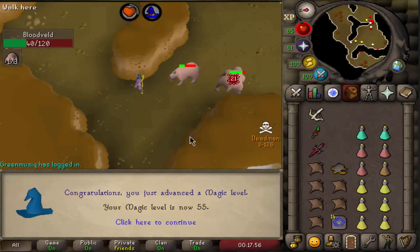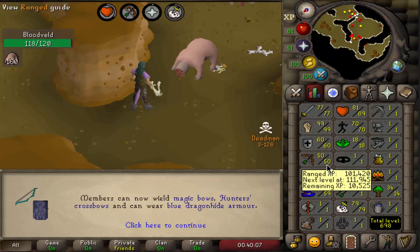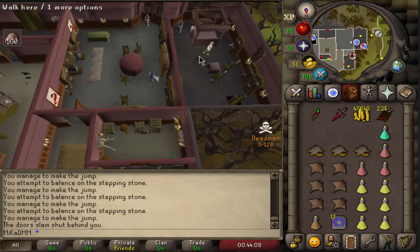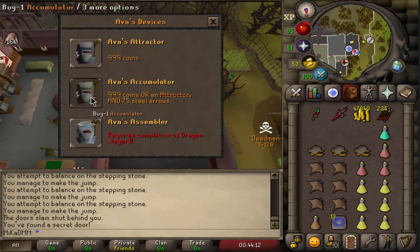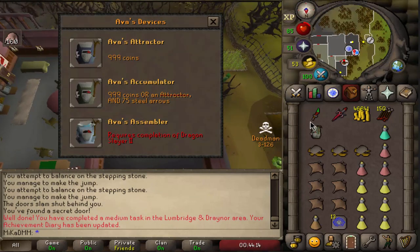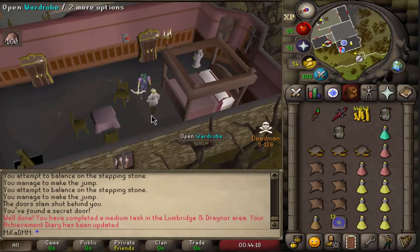55 magic - we can now do high alchemy. Let's train our range to 70. Let's get ourselves Ava's accumulator real quick and upgrade to blue dragonhide armor, then finish 70 ranged. Ava's devices - I want to get three of them in case I die that many times. There we go, boom, give me all of them. Let's go back to training.